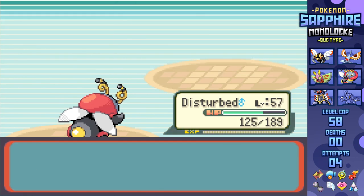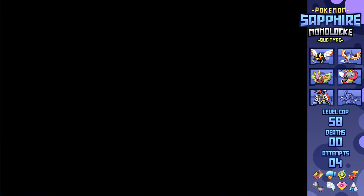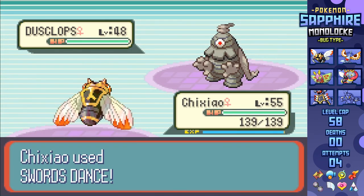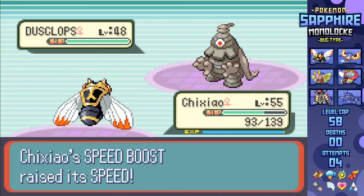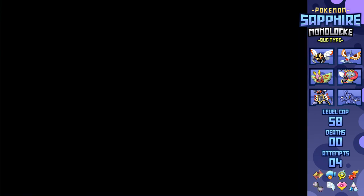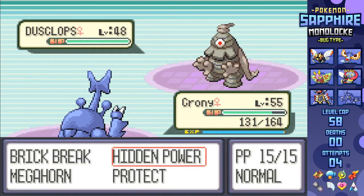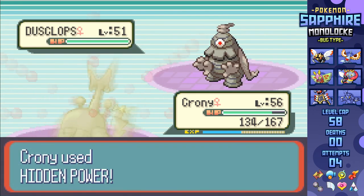This is pretty normal with E4 level caps - the first two members are usually jokes. After shifting around items, I go into Phoebe leading off with Ninjask. I gave it a Persim Berry just in case Dusclops would go for Confuse Ray, but it never did, instead going for two Shadow Punches as I set up two Swords Dances, leading to a Baton Pass over to Heracross and a one-shot sweep with Hidden Power Ghost, KOing Dusclops, Banette, Sableye, Banette number two, and Dusclops number two.